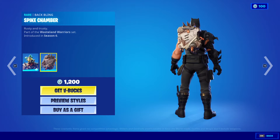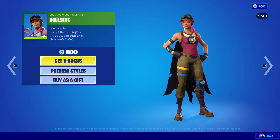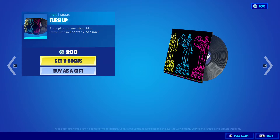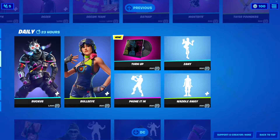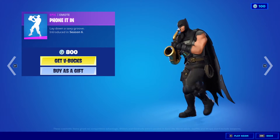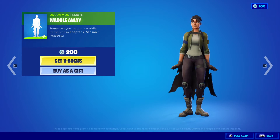Ruckus outfit is back, 1,200 V-Bucks, with the back bling Spike Chamber — 1,200 V-Bucks for both. Bullseye outfit is 800 V-Bucks. We got a new music pack — Turn Up — 200 V-Bucks. Zany emote is 500 V-Bucks, Phone It In emote is 800 V-Bucks, and Waddle Away emote is 200 V-Bucks.